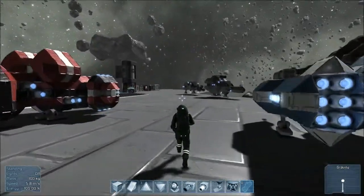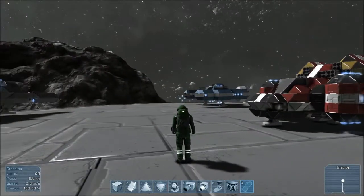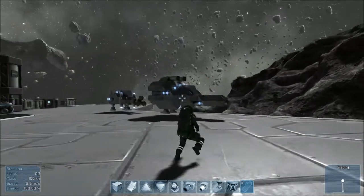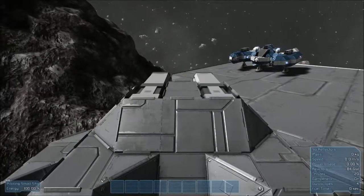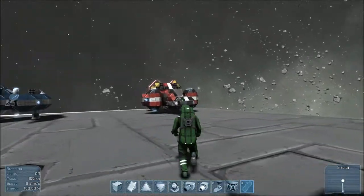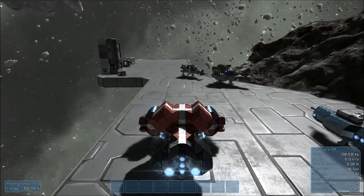I'll come back to this in a second. Just to give you an idea, I would classify these both as medium weight ships. This one is an experiment — it's incredibly ugly, but it was my attempt at making a light ship. If we get in here, that is 42 tons. And this one I believe is 108 tons, so it's a lot heavier, but it's just got a lot more armor on it.